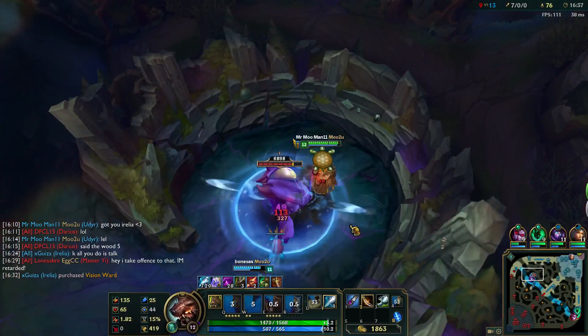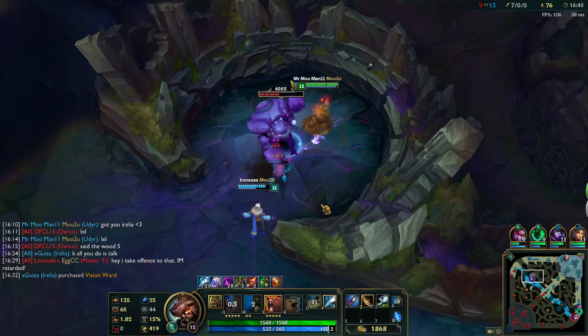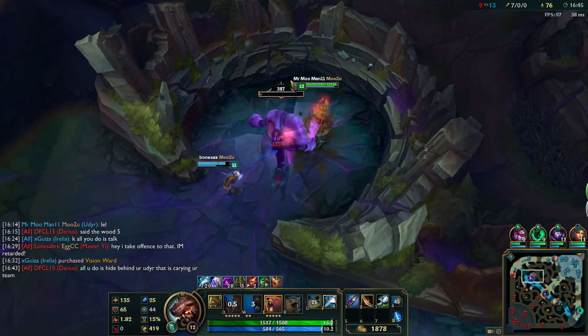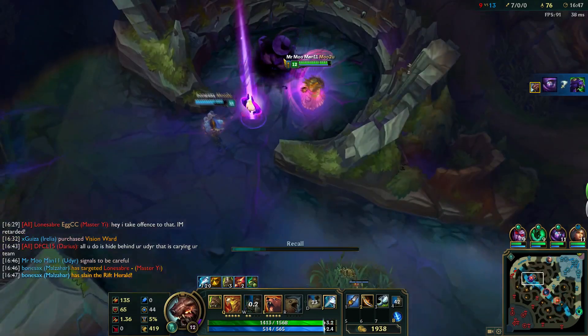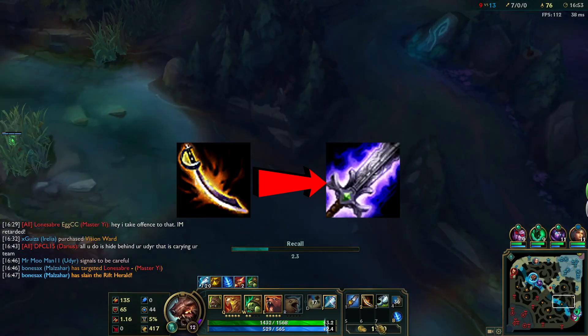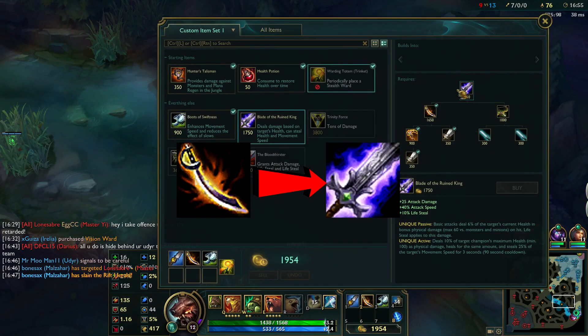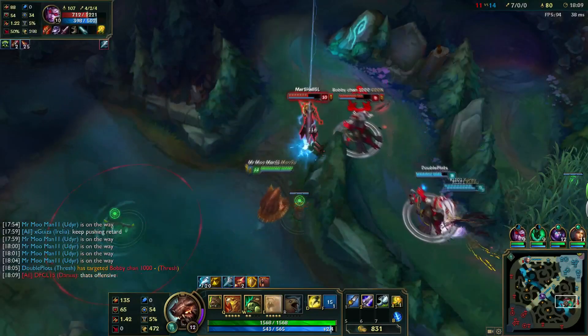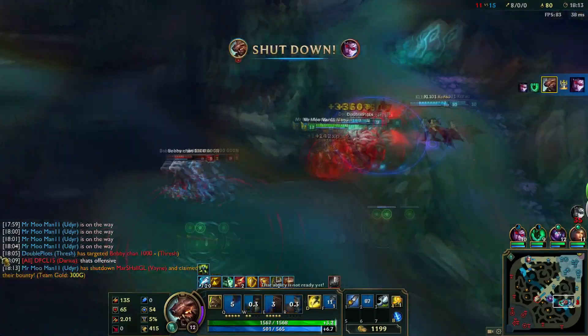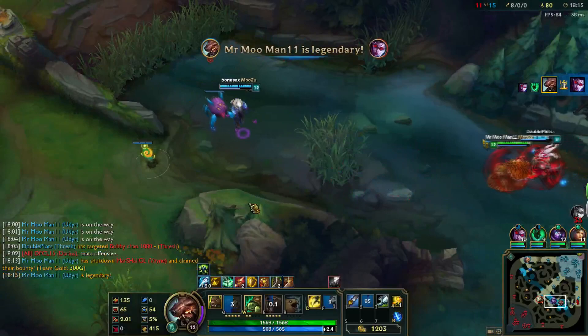Now you can take Mega Scuttle since they have no vision and top lane has been taken care of — and just like that, you're at 30 stacks. Normally you'll want to be sated by around 18 minutes, but depending on the game and your level of skill, you may get sated faster or slower. Now that you're sated, head back to upgrade your Cutlass into a Blade of the Ruined King, then get back out there and help your teammates get more objectives. Your top laner may be less effective than a baby bird with marshmallows for wings, but give all your laners some love.